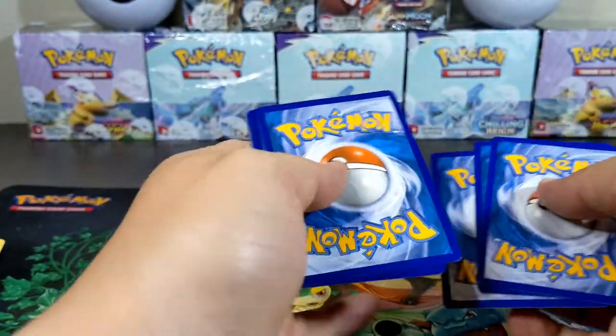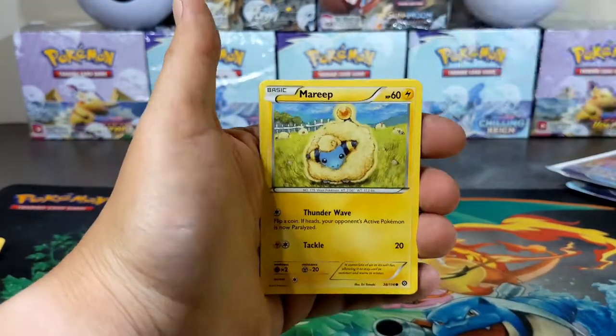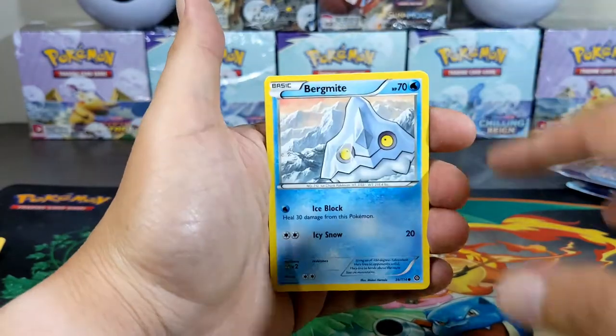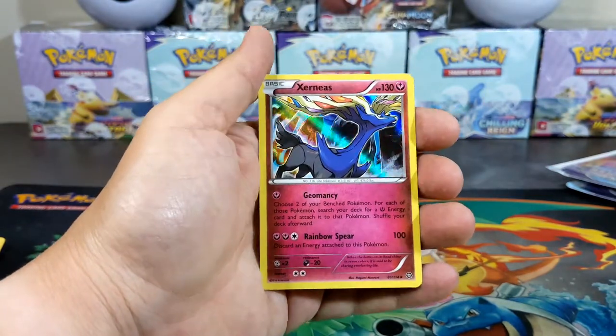One, two, three to the back — one, two, three to the back. We got an Ambipom, Monferno, Chimchar, Bergmite, Clucher, Toxicroak reverse, and a Zekrom holographic. Nice!